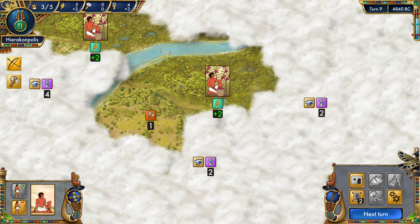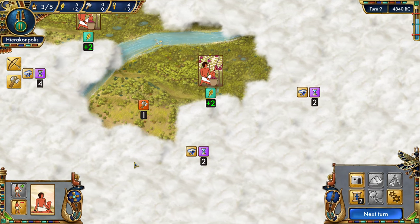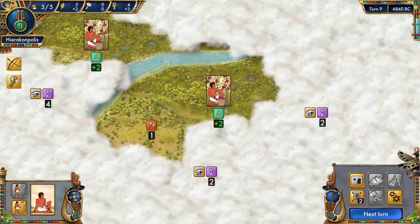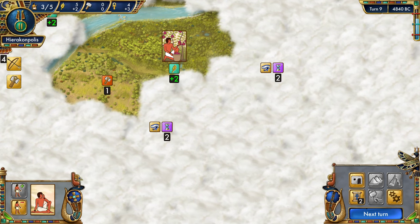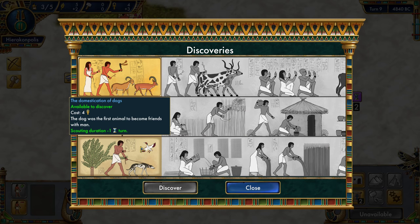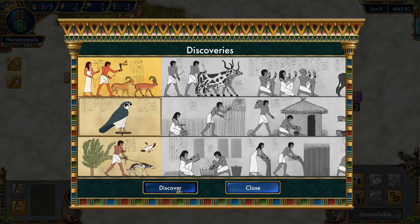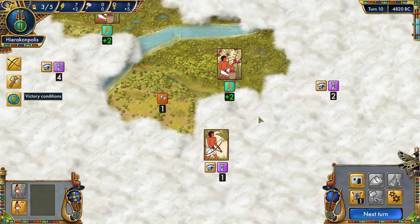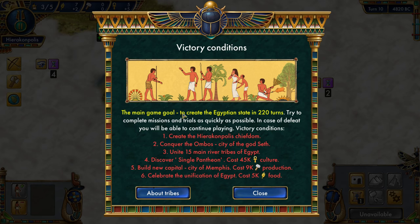The food tile changed because we got a plus-one hunting bonus — we're technically farming these two tiles now rather than just hunting. Let's do more scouting and get plus two science every turn, because that means the very next turn we'll be able to get the scouting reduction. The victory conditions: main goal is to create the Egyptian state in 220 turns — try to complete missions and trials as quickly as possible.